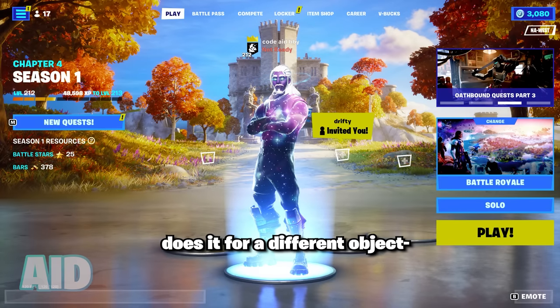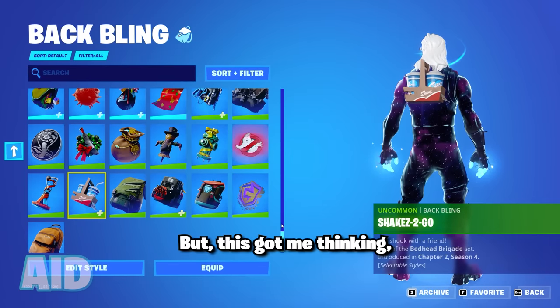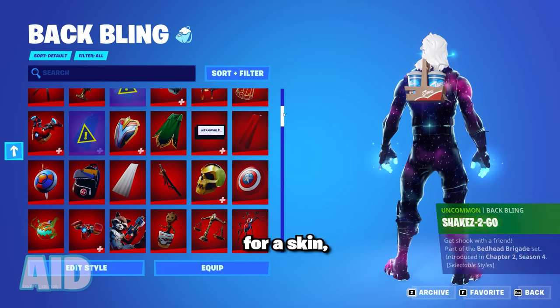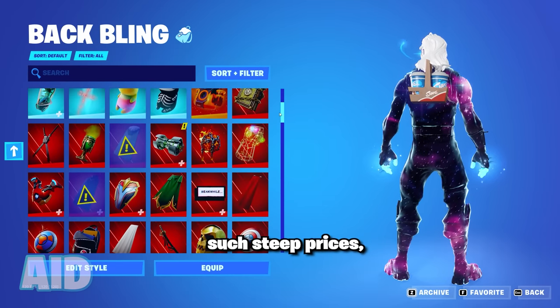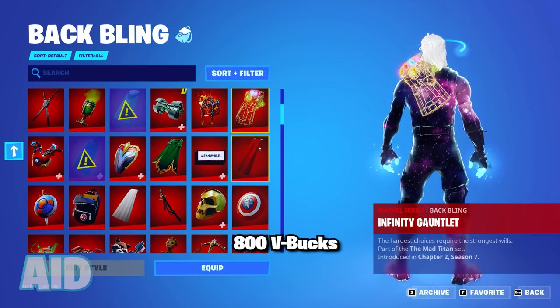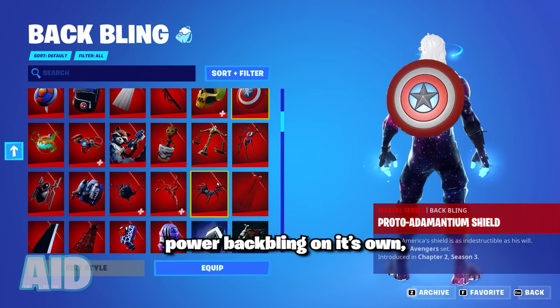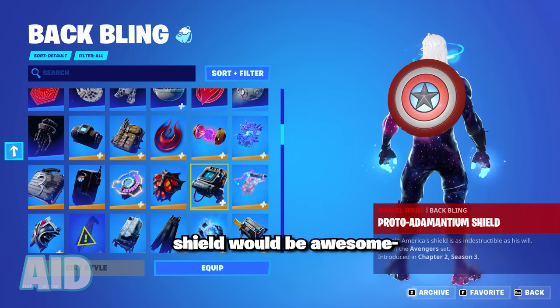Buying it sadly just does it for a different object. But this got me thinking — how cool would it be if Epic made it so we could actually just buy individual back blings for a skin? Obviously not for such steep prices, because $800 for a back bling is kind of a scam. But like, picking up Lachlan's Power back bling on its own, or Captain America's shield, would be awesome.